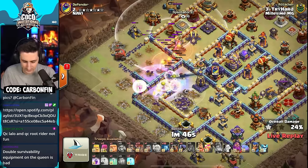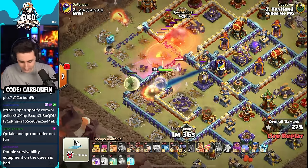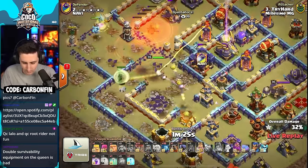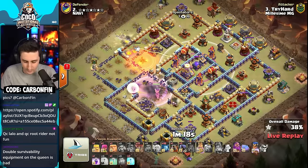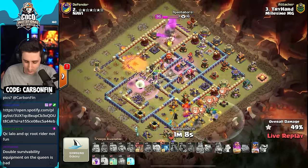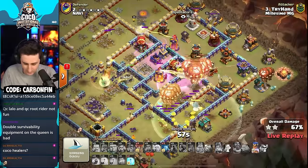He tries to distract the mortar so it doesn't hit his flame flinger. Finds a tornado trap, pops the ability, healers spawn and get spun around pulling some red air bombs, protecting the main healers. Wall breakers open up the core to give access to the eagle artillery. The defensive rage is near the eagle, raging up all three multi-target infernos. The royal champion is coming down to the bottom side with the spear fox active. The queen continues her charge into the core, king burns his ability to the top side. The warden has headhunters but he doesn't pop the warden ability, so they all die. No more heroes left other than the defensive king.